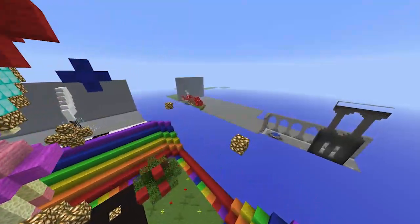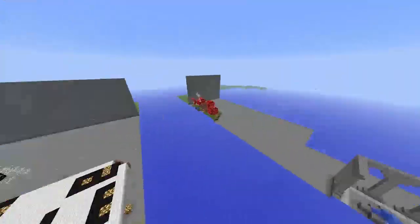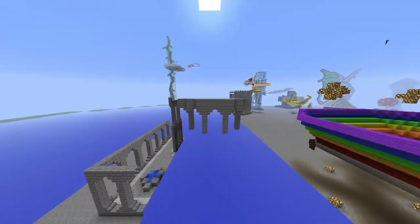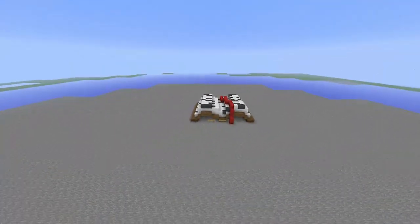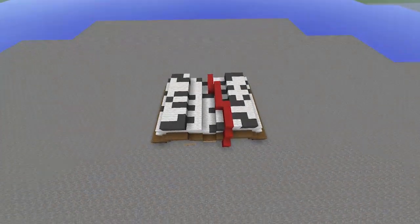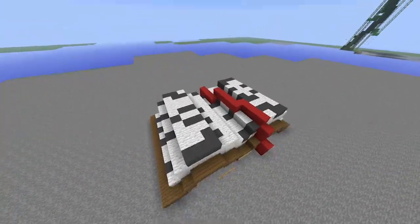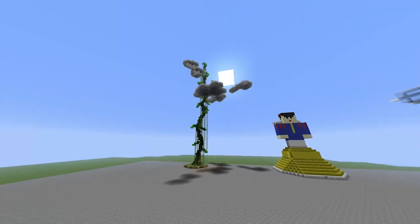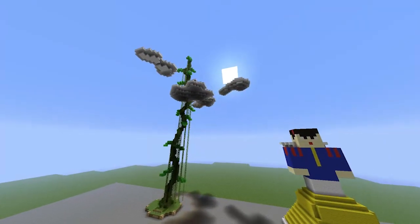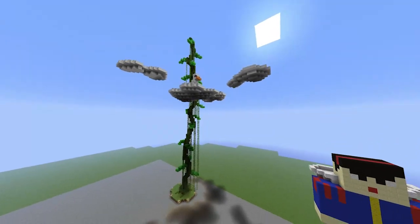Cute fairy tale. Then we have this little castle thing here. There's a storybook — this is fun. Puka made this Jack and the Beanstalk: big stalk with clouds up the top and a chicken hiding up there.